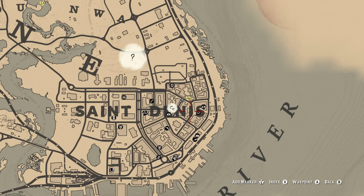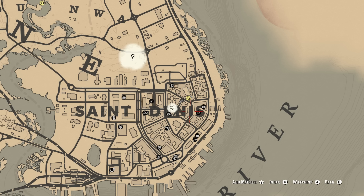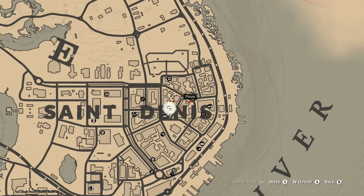You need to find five different scrawlings or text pieces on walls spread throughout the Saint Denis city. The first piece of the puzzle is located exactly here, right above the N in Denis.